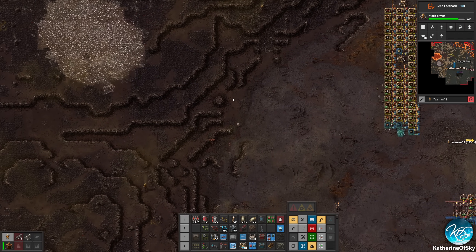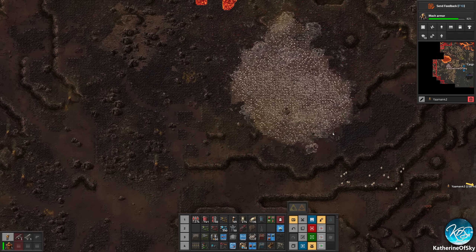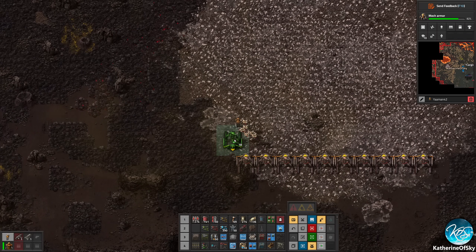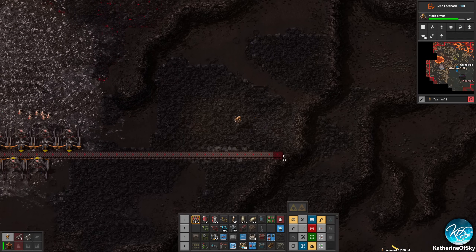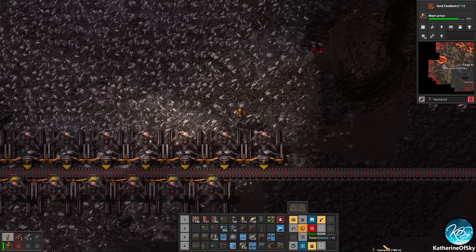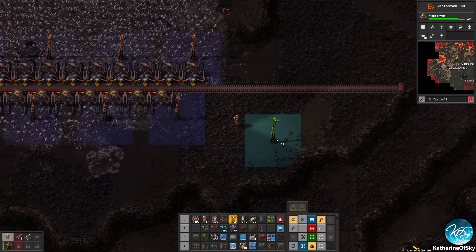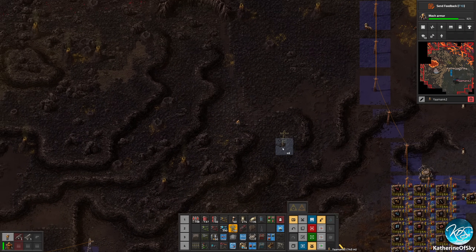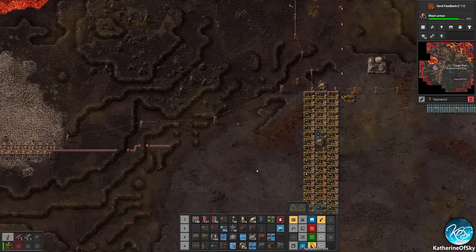I've got miners up here. These cliffs, man — cliffs must die! I'm half interested in getting a worm up here just to fix the situation. Let's get miners. I'm just going to do one row, I think, because later we're going to get the big mining drills and they're going to make things better. The big mining drills also only take half of the mining patch — they take half of the ore usage from the patch instead of an entire unit, which is kind of nice. Okay, there we go. So now we got calcite happening.